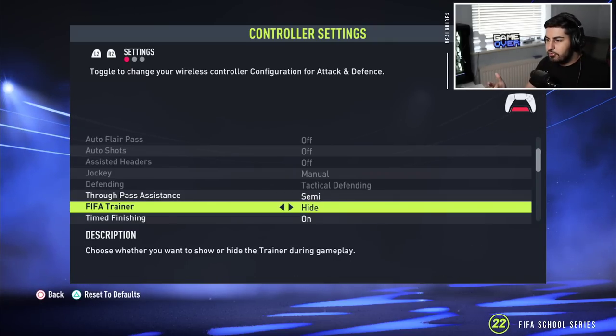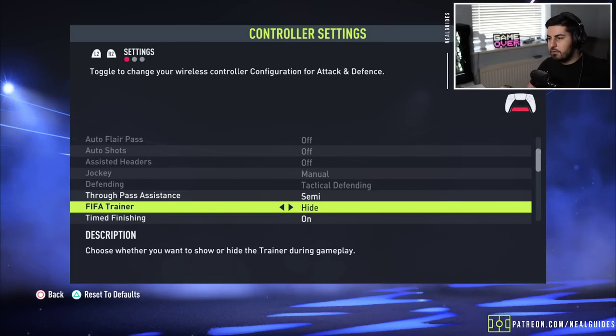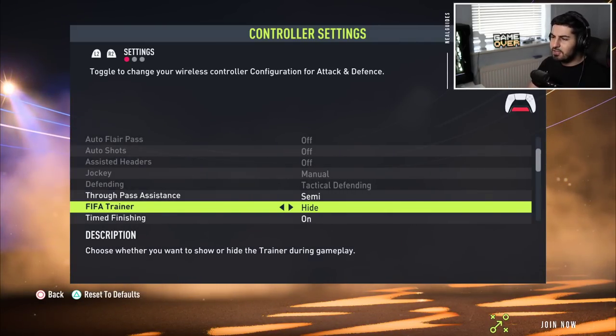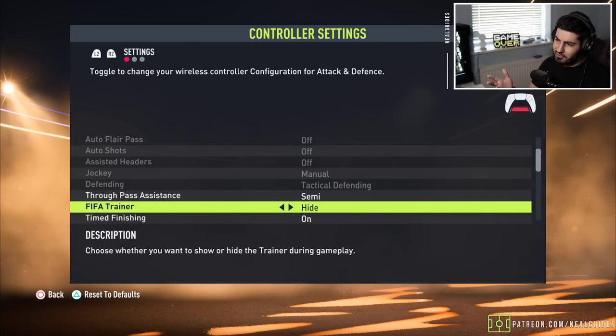The FIFA Trainer — unless you're new to FIFA you don't need to use it. You can pause the game and alter what settings you want. Things like showing shot elevation and where your pass is going are probably better for kick-off or casual game modes. It's quite distracting to be honest.